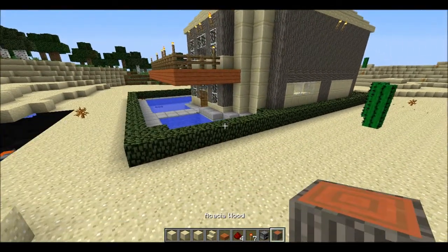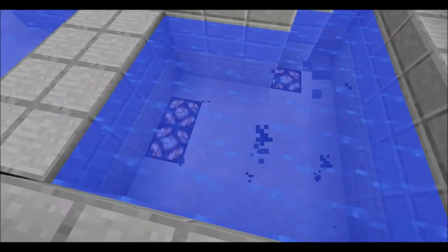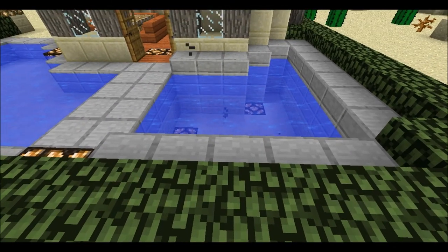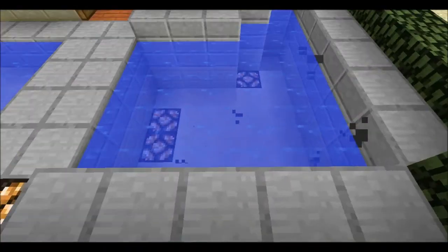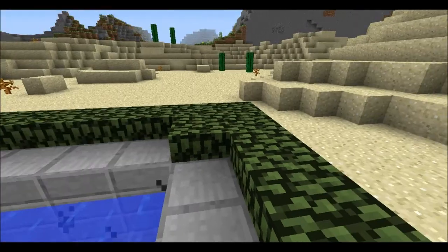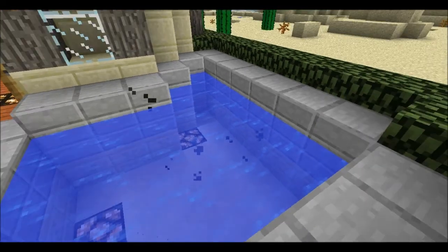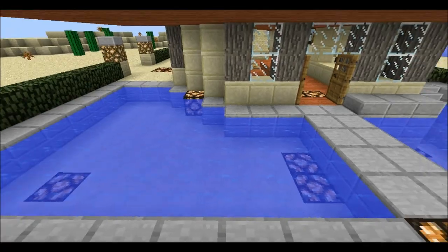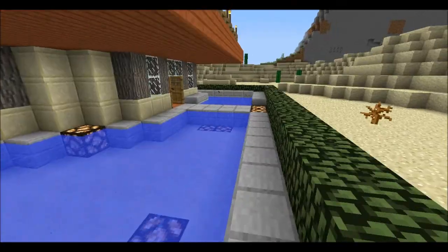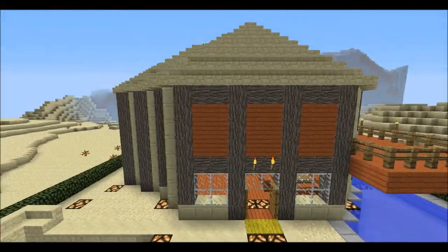Here's the outside of it. I have a swimming pool, and this is the hot tub. I put netherrack under it and it has fire on it. I had problems with it — the fire from the netherrack can burn it. So I decided to try and put it lower so it works. And this is just our normal swimming pool here, a bit bigger than that one, still looks nice. So that's the outside of it.